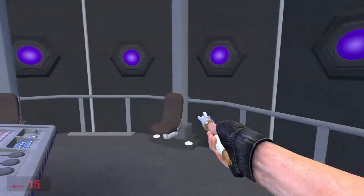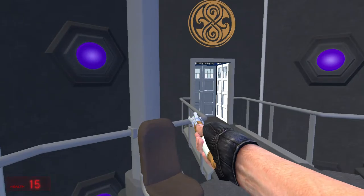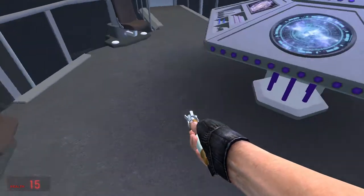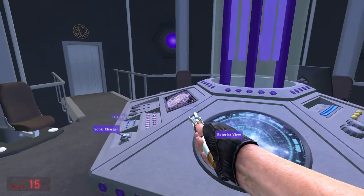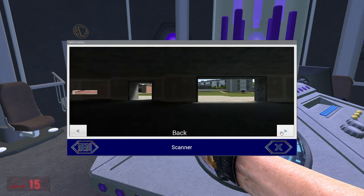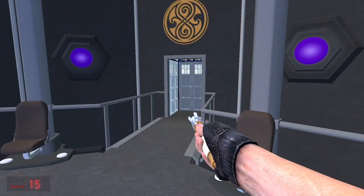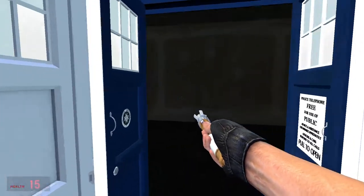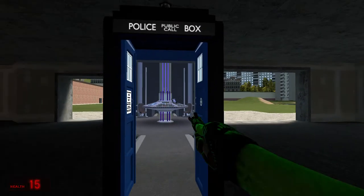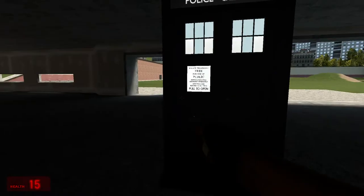I'm ready to leave though. Press E again. I'm now in a very different location to where I was before. So yeah — that's basic flight. You are now in a different location.